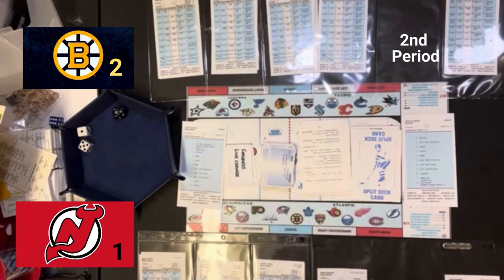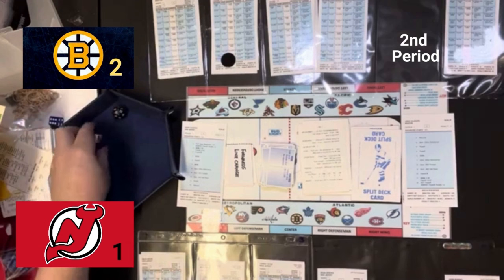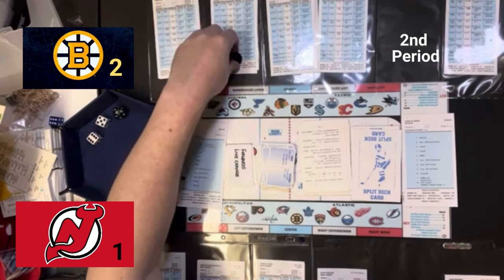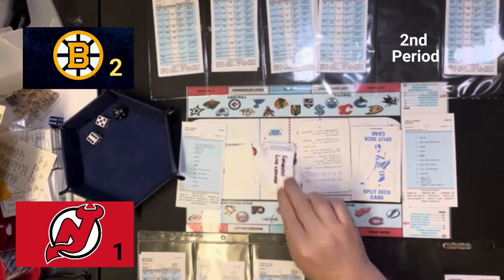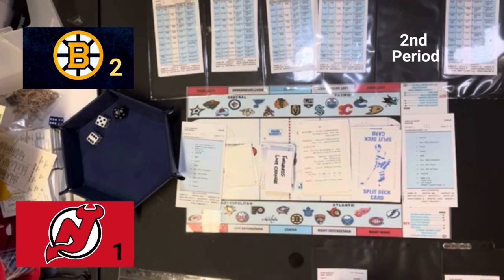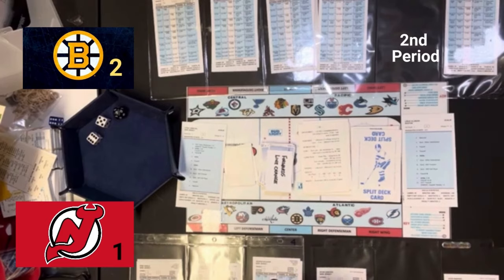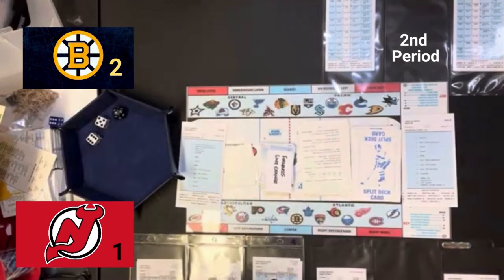That says lose puck, outside shot for center. Sharangovich is going to try to pass the puck this time. Passing says passing L — lose puck to the left wing. So Bertuzzi now has the puck for Boston. On his card it says inside shot for any player. They give it to Pavel Zacha. Pavel Zacha with an inside shot on a four — that's a goalie rating. We're looking at Vanacek. Vanacek on a five — it's a goal! And Pavel Zacha comes away with a goal! Boston takes a 4-3 lead here.